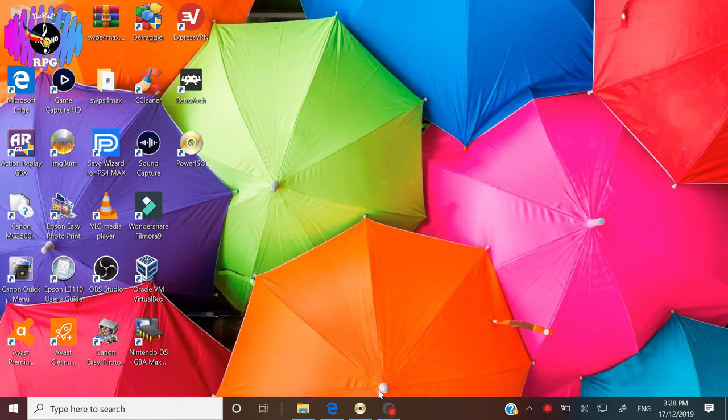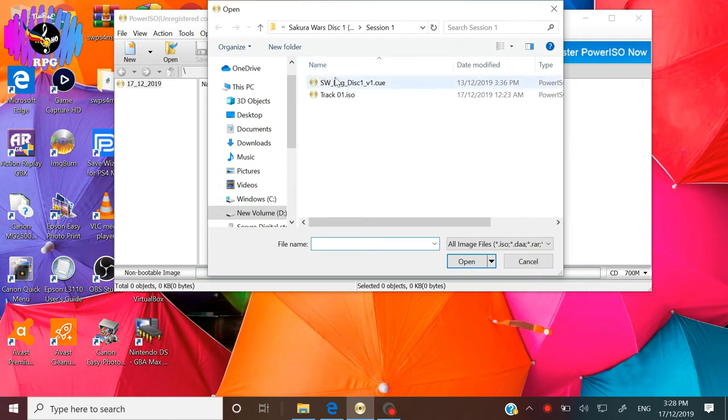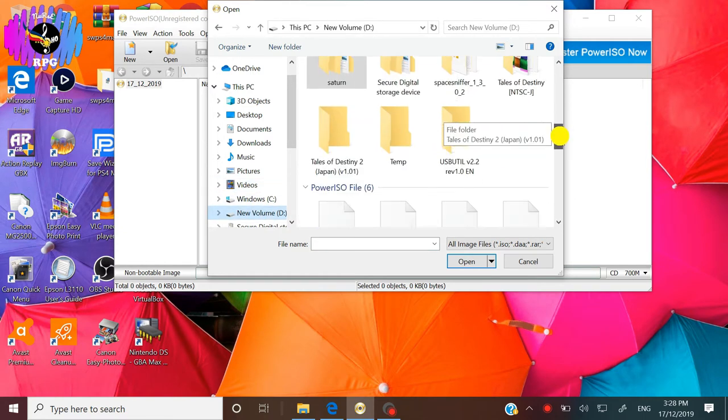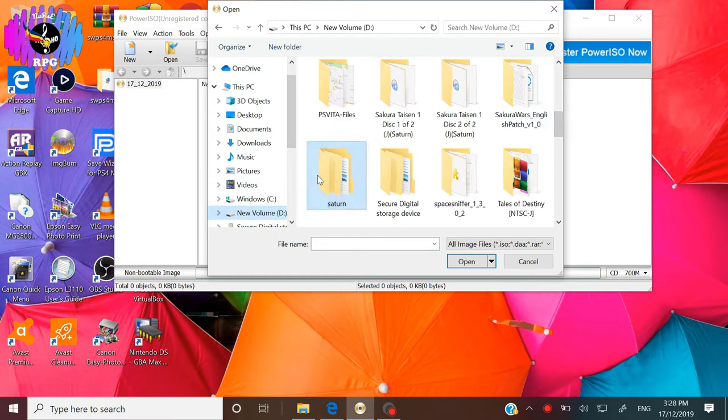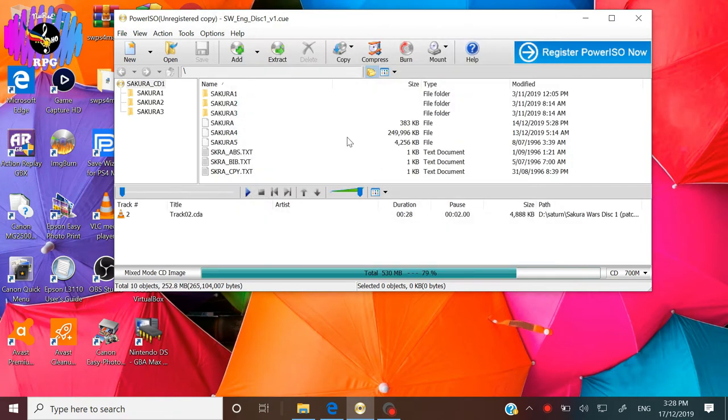Open your burning program — mine is Power ISO. You can use other programs like ImgBurn or Alcohol 120. Click Open and look for the SW English Disk 1 Version 1 CUE file from your ripped Disc 1 files. Go to your Saturn folder, Sakura Wars Disk 1 Patched, Session 1, then click to open the CUE file. You should see all the overall contents of Track 01 thanks to that CUE file.